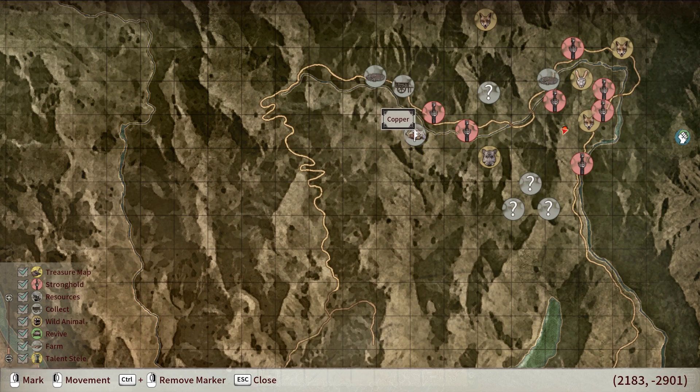There are a lot of NPCs there that will attack you. I did find that if you go to the sides of the mountain where they are and up on top of it, you can sneak in undetected and mine it.